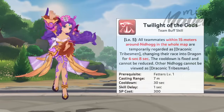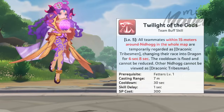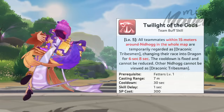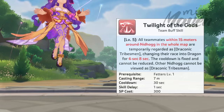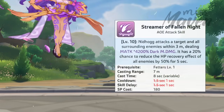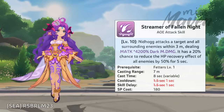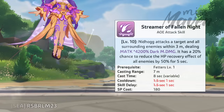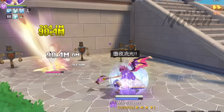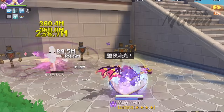Additionally, Twilight of the Gods buff duration has been extended from 6 seconds to 8 seconds. During a team clash, this extra 2-second duration can be crucial in protecting teammates which are not connected with Queen of Dragon. And third, Nidhogg's attack skill, Streamer of Fallen Knight, now has a 1-second cooldown and skill delay, allowing it to be spammed more often.